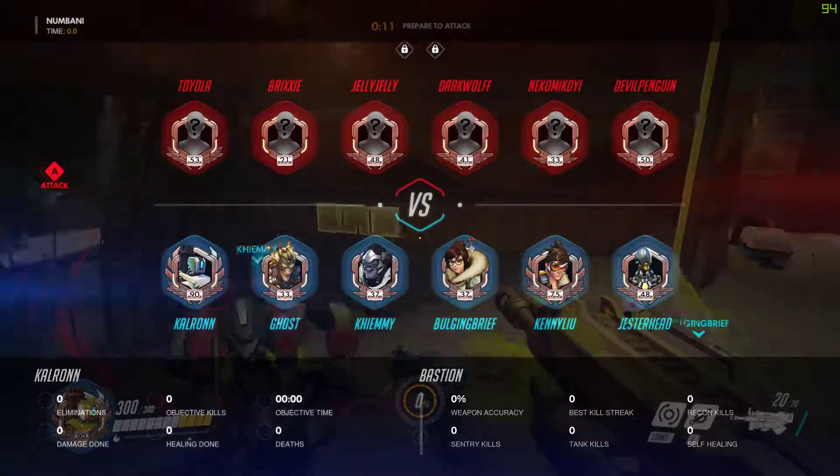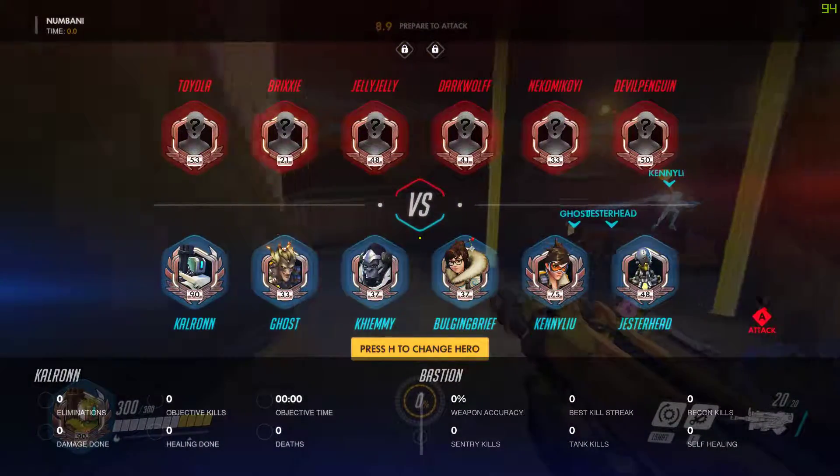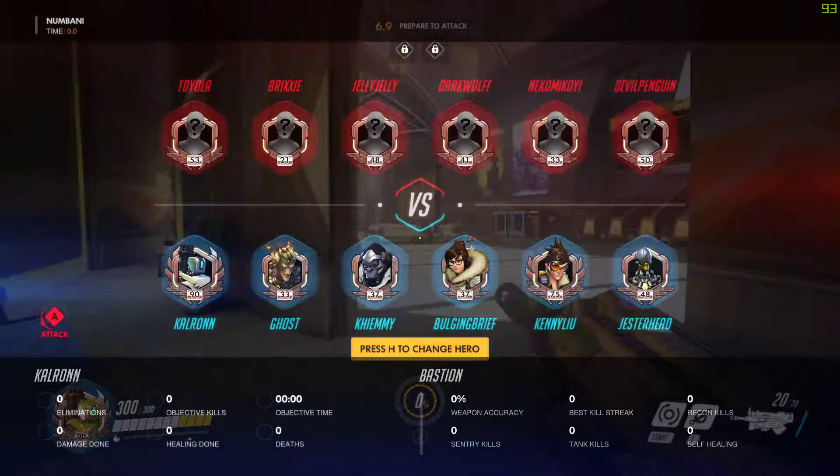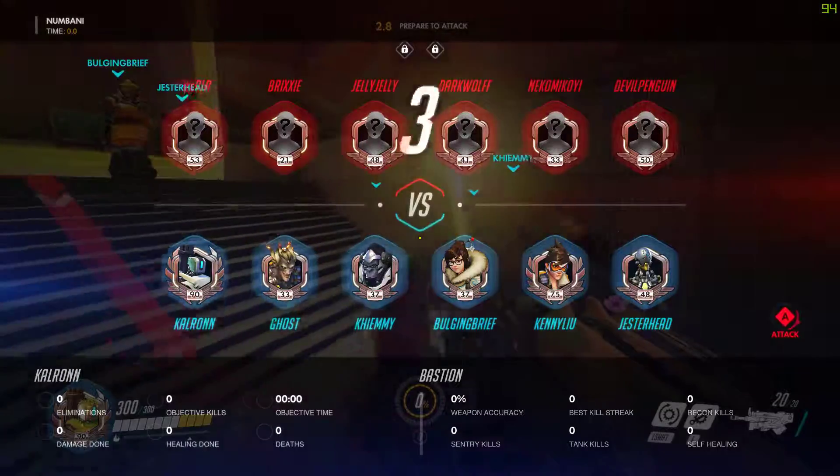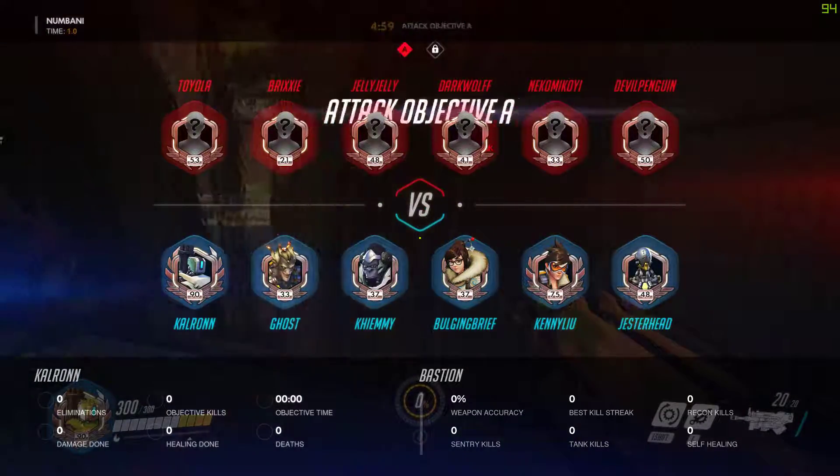So today we have Junkrat, Winston, Mei — however the heck you want to say it — Tracer, and Zenyatta. Decent picks, let's see how it goes. Beauty sets of heroes, but that's okay.